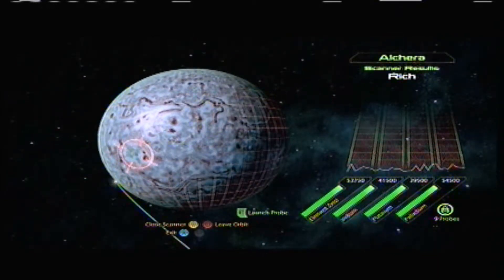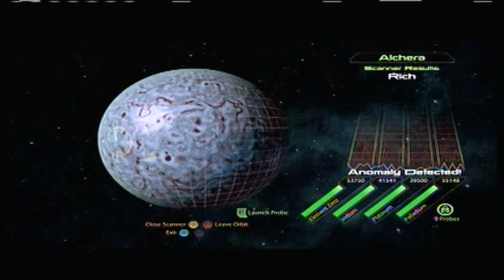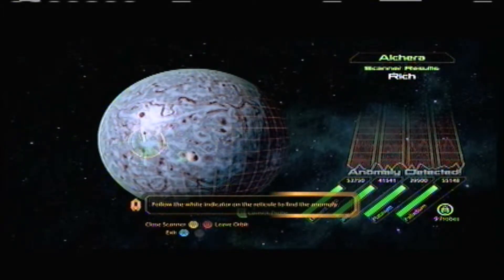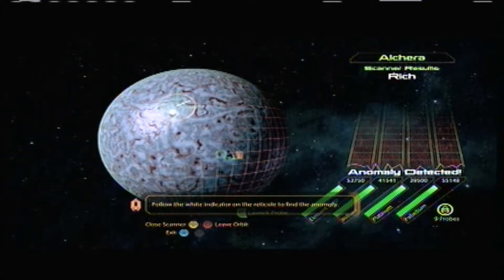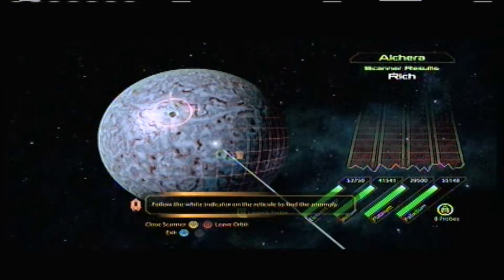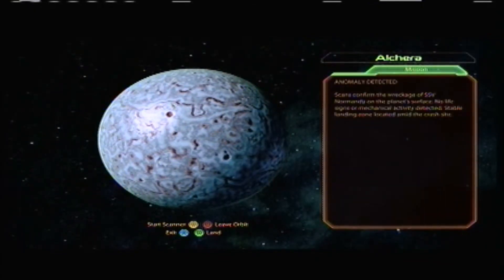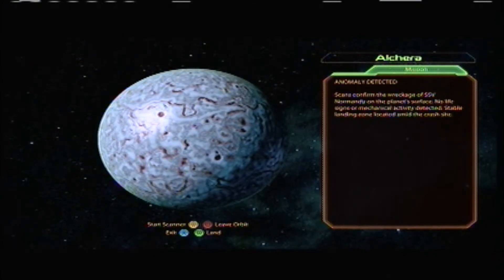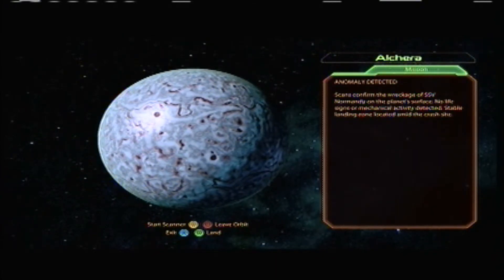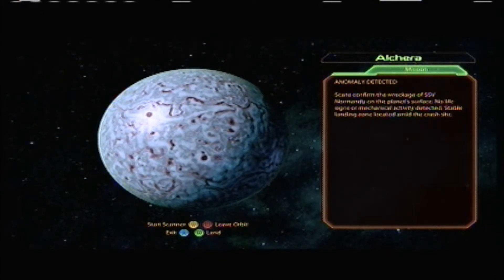I didn't mean to launch a probe there. Oh well. It's moving really slowly - the orbit of the planet. Anomaly detected. Scans confirm the wreckage of SSV Normandy on the planet's surface. No life signs or mechanical activity detected. Stable landing zone located amid the crash. Let's land.